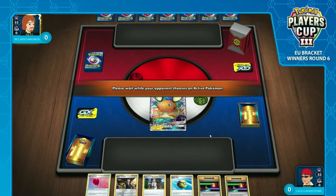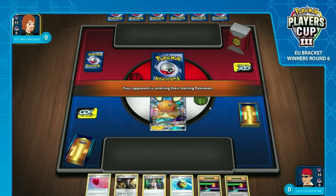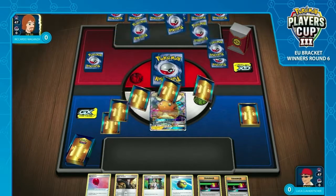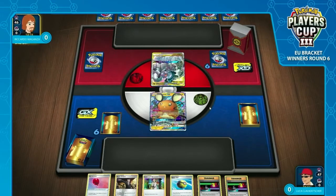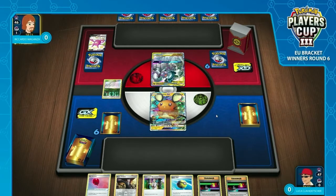The player going first just needs to be the pace setter — have an energy drop each turn, try to get that GX attack, and put the ball in their opponent's court to mirror that setup without putting down easy basics that can get KO'd. Looks like we're starting with Riccardo on top. He started with the optimal lead, that Arceus Dialga Palkia, and he can go ahead and establish Viridian Forest — two big things checked off his list.